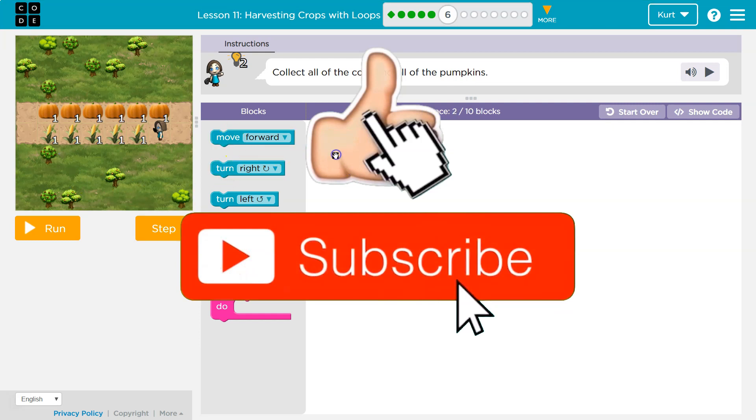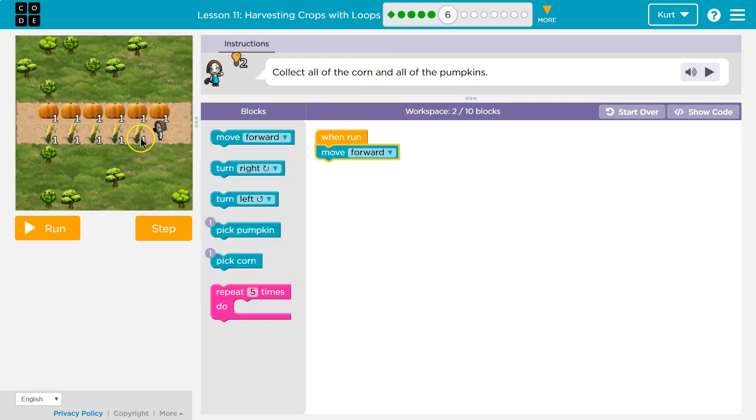What I always do, I'm just going to start throwing code down. Move forward once, and then what am I going to want to do? Pick corn. Then I need to move forward again after that, and then pick corn. I'll move forward and pick corn. I know this is saying yikes or whatever, but that's okay. We're just testing stuff. You can always test stuff in code - it's a great idea.